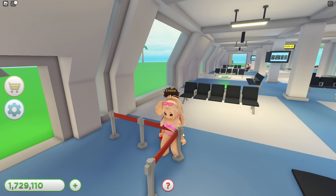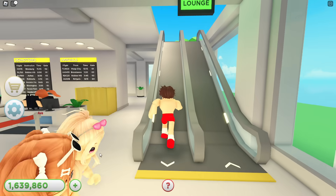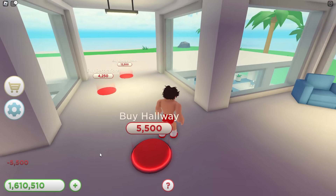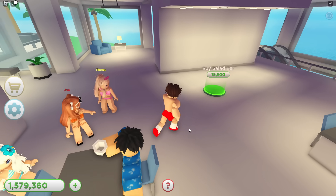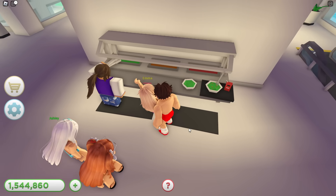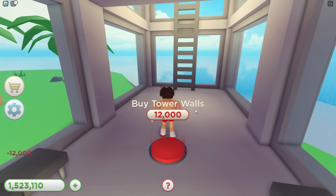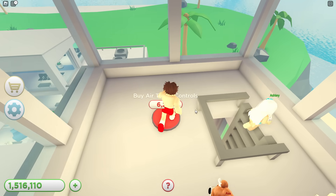I'm buying everything I possibly can. Come upstairs — there are more walls on the second floor. I'm buying everything, there are so many things! I am so hungry — Techie, buy the salad bar. It's 15,000 — buying it! Whoa, a salad bar. Those ingredients look nasty — don't eat the salad. There's another floor — climb the ladder! We can buy the tower roof and air traffic controls. Whoa!